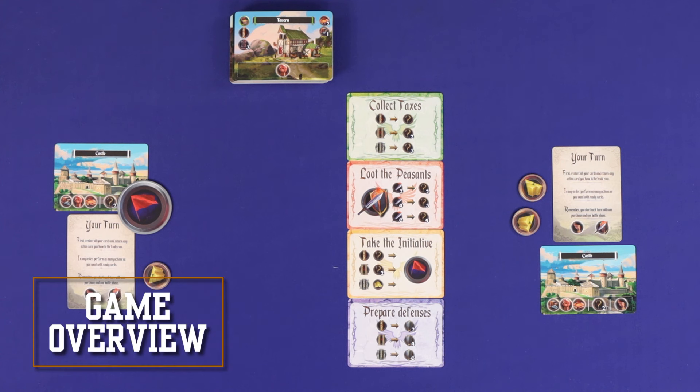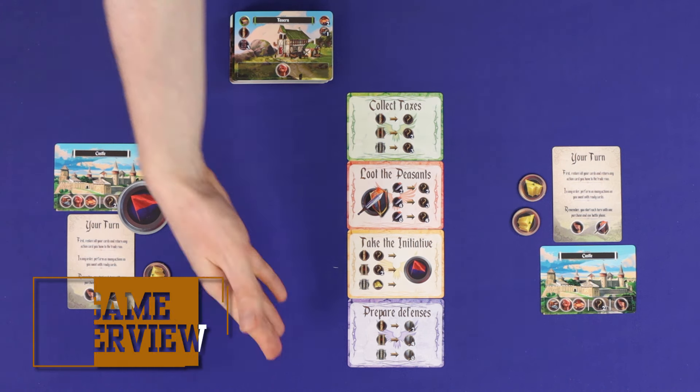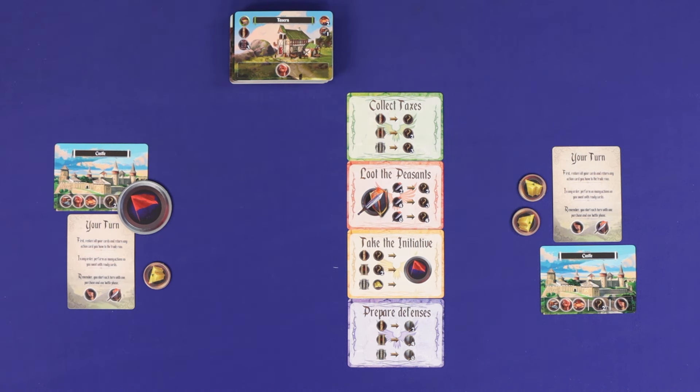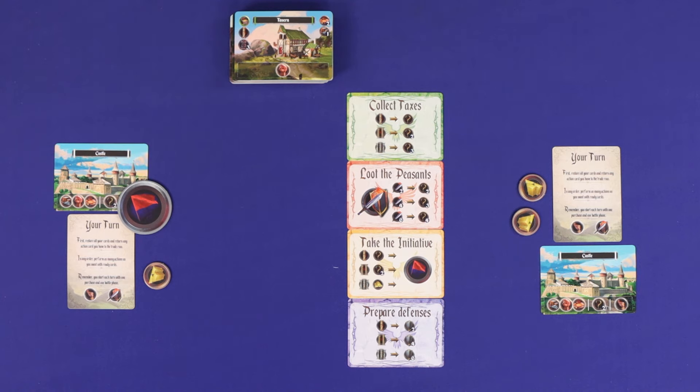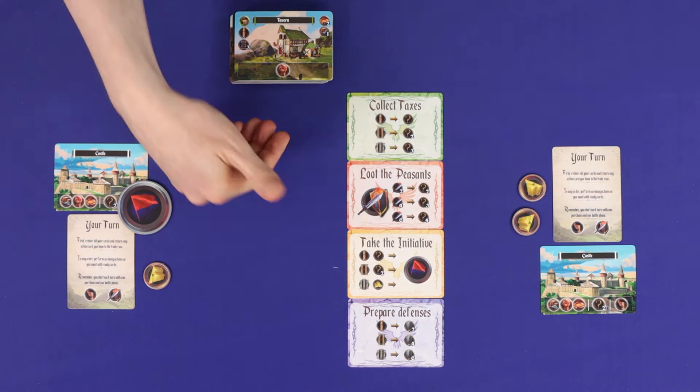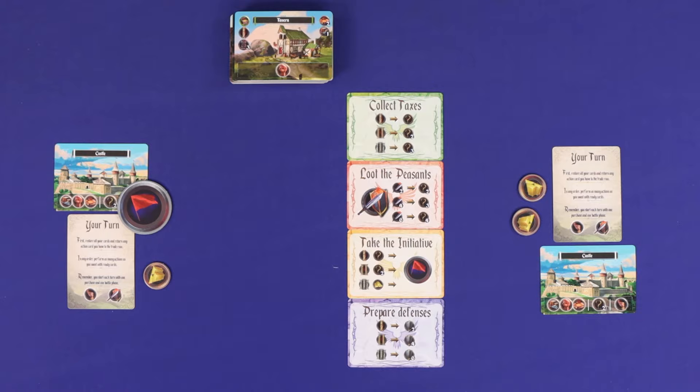Castle Up is played in rounds. To begin each round, you'll seed the board with new building cards from the deck. Then during the round, each player will take one turn, going clockwise from whoever begins with initiative. When the round is done, you'll clear the board and go on to the next round.